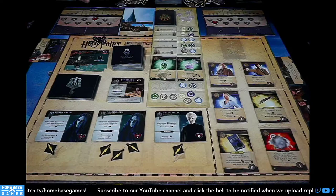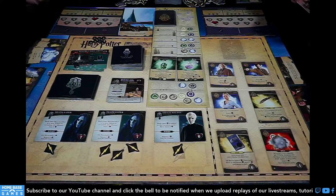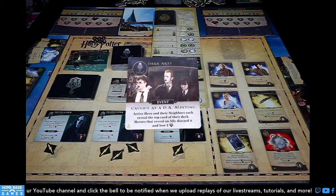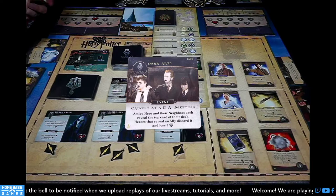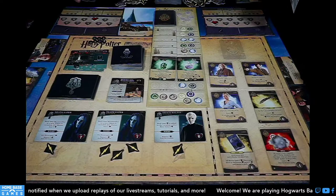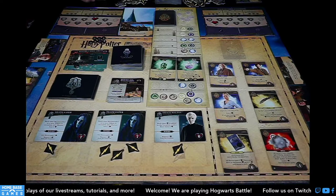Bad card: Caught at a DA Meeting — active hero and neighbors each reveal the top card of their deck; heroes that reveal an ally discard it and lose two health. I also think I may have dropped a card somewhere. Not an ally revealed — okay, so no health loss. Drawing my hand and ready to move.